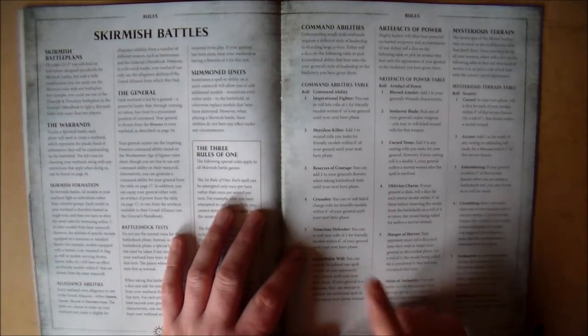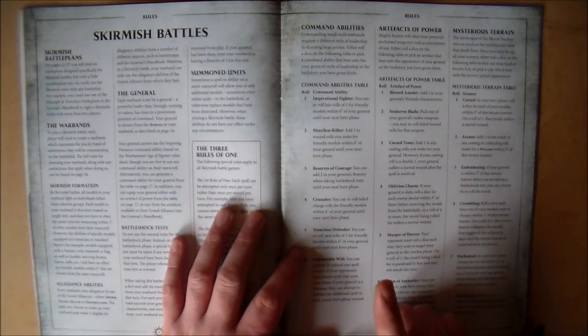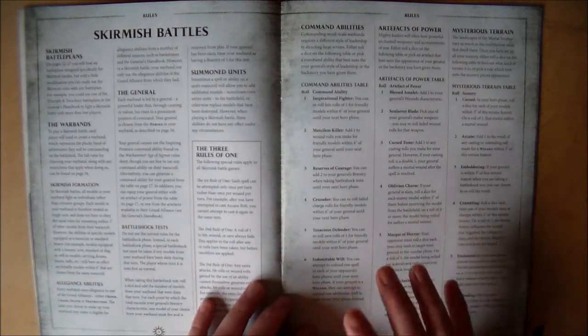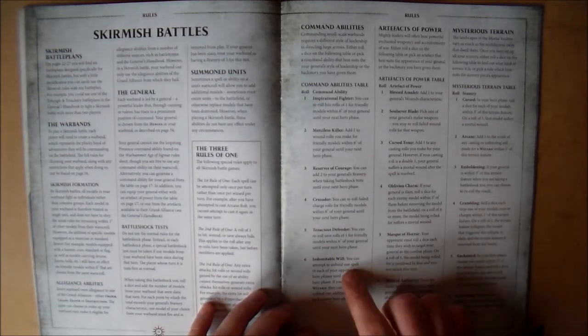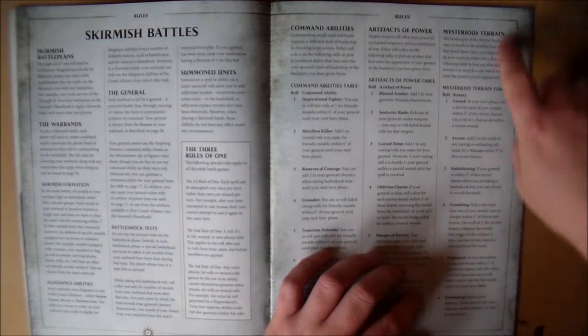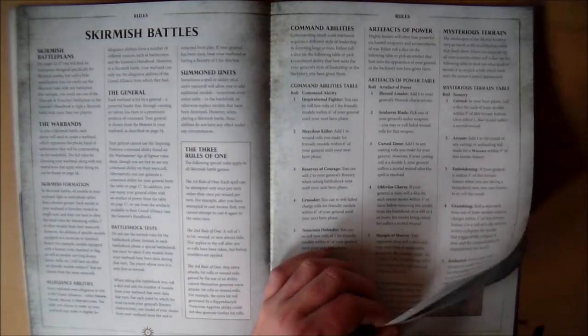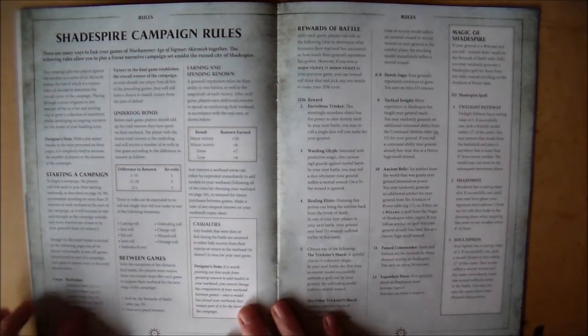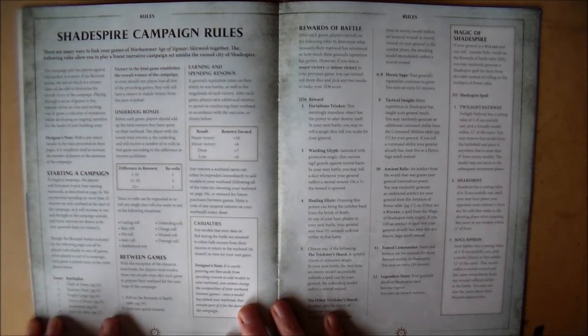You do get to keep the command abilities from the normal warscroll, but you don't get to keep Inspiring Presence. Instead there are six new command abilities. We also have six new artifacts of power to choose from, as well as the ones in the General's Handbook, plus rules for some mysterious terrain which is always pretty cool. Then we have rules for a Shadespire campaign.